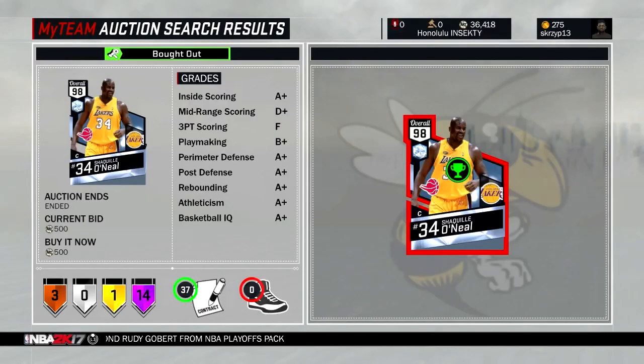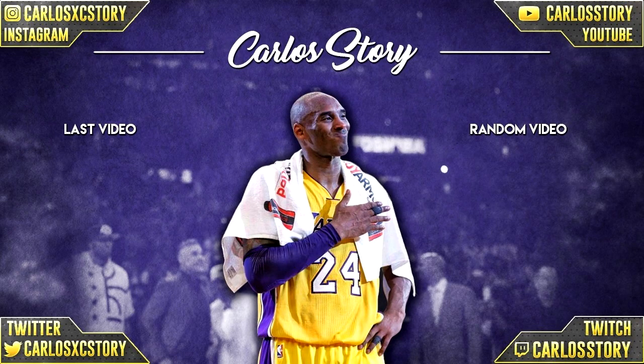At the number one spot we got the diamond Shaq for 500 MT. I have no idea why anybody would put up one of the newest diamonds for 500 MT — it's just so crazy. You guys are just fast enough to get a diamond for 500 MT. This guy only had 36,000 MT to his name, and this card is still selling for about 400,000 MT in the auction house. A pack sells for 10,000 MT and this guy got a diamond for even cheaper — just 500 MT.